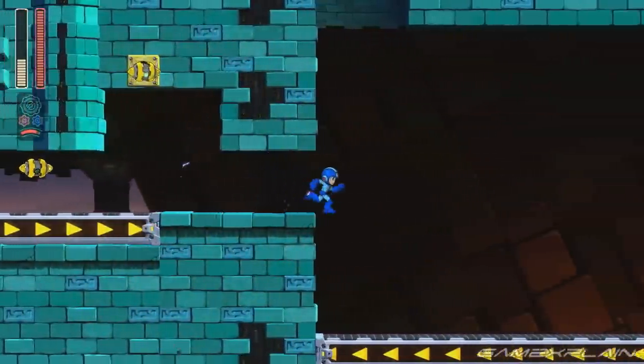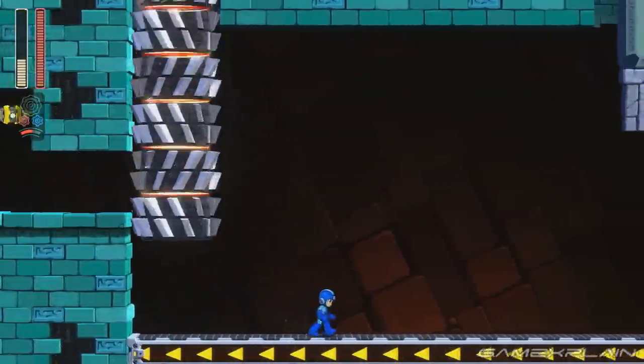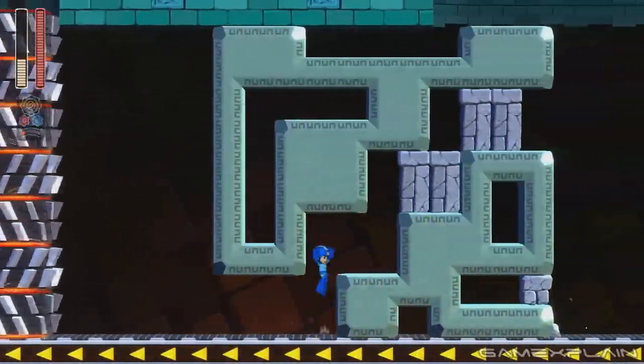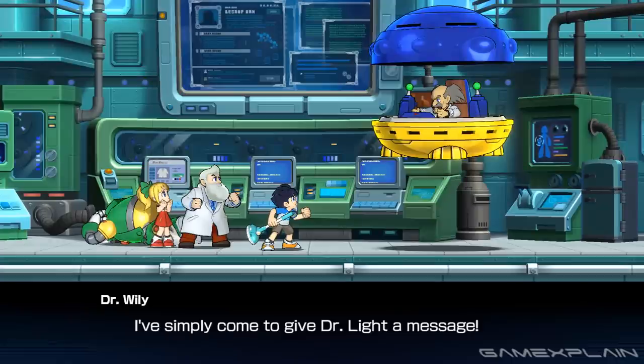As little as Capcom has revealed about Mega Man 11's gameplay or lineup of Robot Masters so far, they've said even less about its story. As it turns out, the Double Gear system is the long-forgotten subject of research that Dr. Light and Dr. Wily did during their days at university together, way before Rock was even a glint in Dr. Light's eye. However, because any robot that utilizes the Double Gear system must be overclocked beyond their normal limits, it was ultimately deemed too risky due to the obvious dangers it posed to robot-kind.